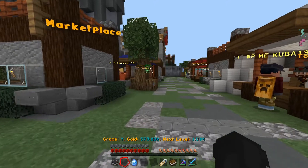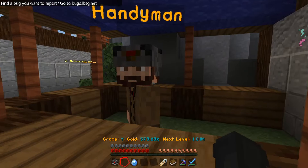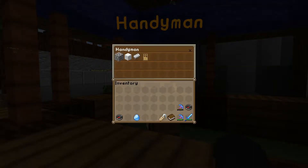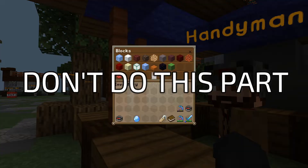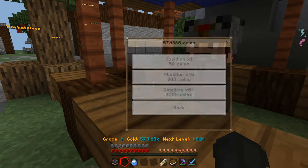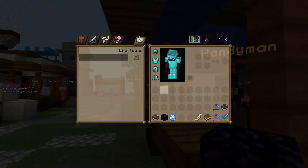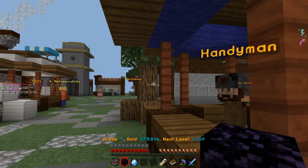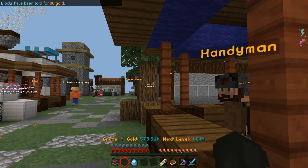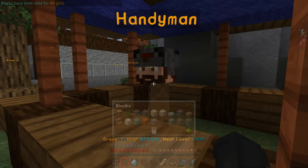Head over here to the Handyman — this little dude just hanging out by himself. There was another method I'm going to quickly show you, but don't do this part — it's a waste of your money. You go to the obsidian and buy it. I bought it for 50 gold. Type slash sell and it goes for 80, so that's 30 gold profit. But there's a new method that's been found.